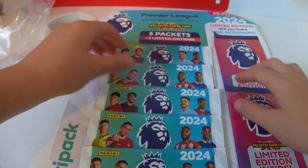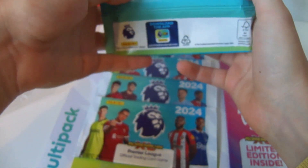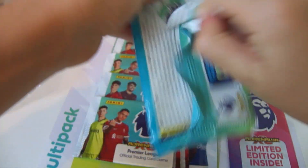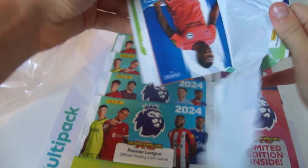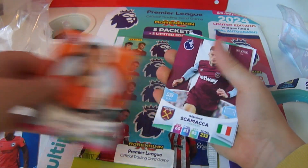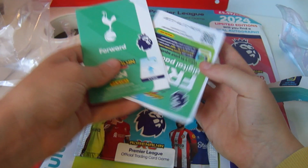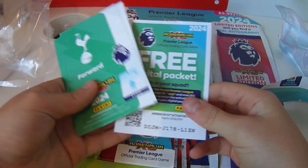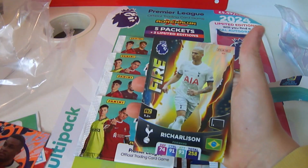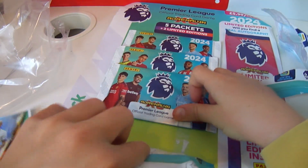Third multi-pack, we managed to open it — it was hard. First pack, there are the odds if you can see them. Estupinian for Brighton, Tom Lockyer for Luton Town, Scamacca for West Ham, Gabriel Jesus for Arsenal. Code card for you — Hot Shot Carlton Morris and Richarlison Fire.